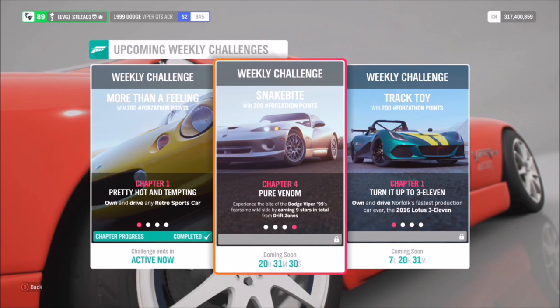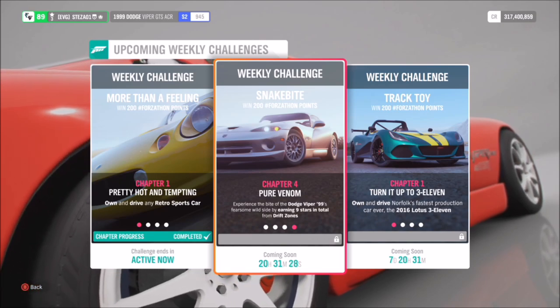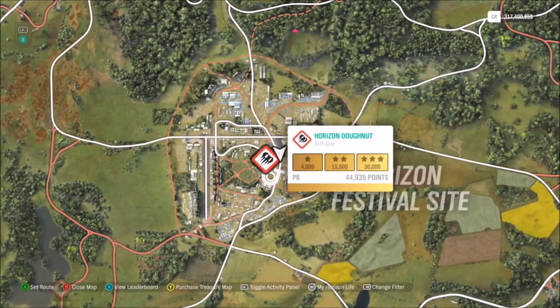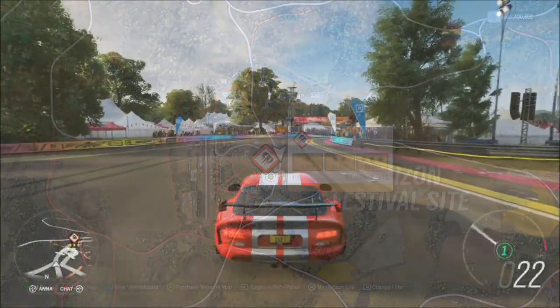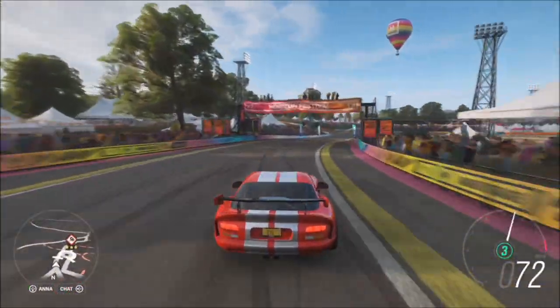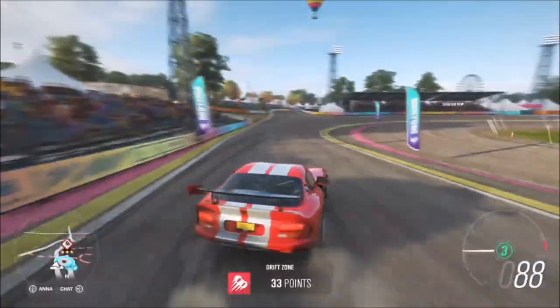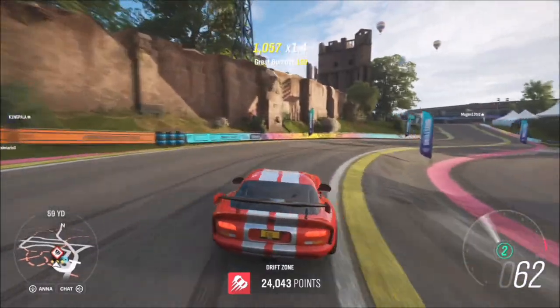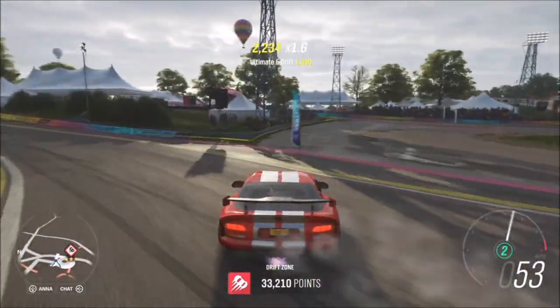For the third and final challenge, it just wants you to earn nine stars in total from drift zones. This is another really easy challenge — of course it's the Horizon Donut. Three stars on here only requires you to get 30,000 drift points, which means in order to get nine stars you just have to do three runs of 30,000 drift points or more, depending on your skill level.